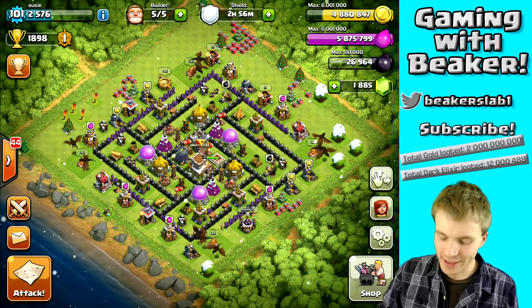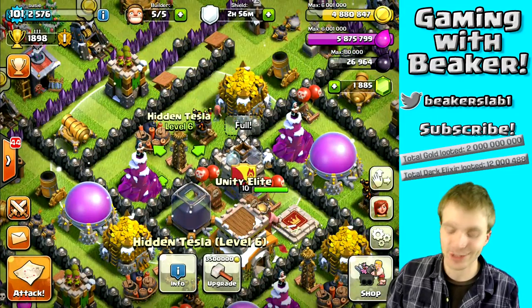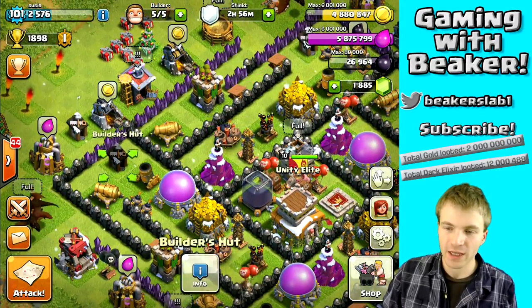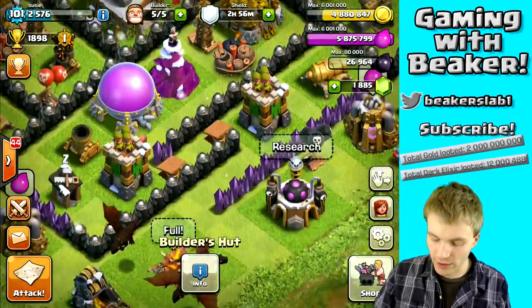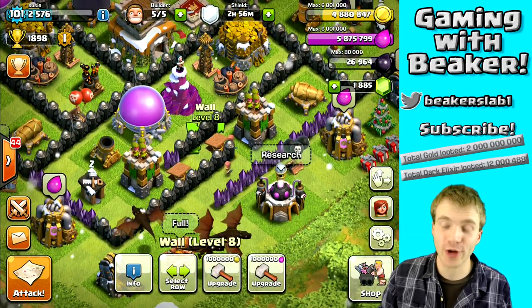We now have a better second layer. In the second layer we've got teslas and giant bombs — this is way better than where I had them before, which was more in the corner. That's a big improvement. We've also got better funnels; we've got these S-shaped funnels now that go back and forth and really slow down giants and also send them through multiple traps.